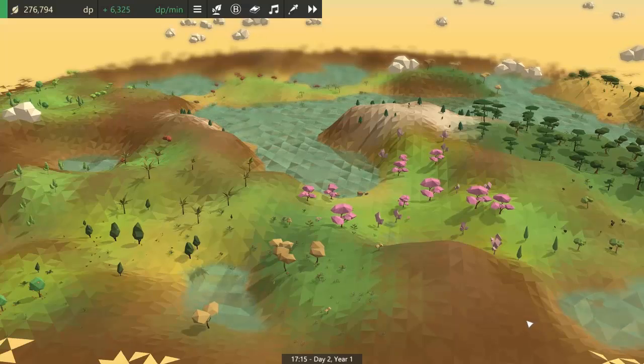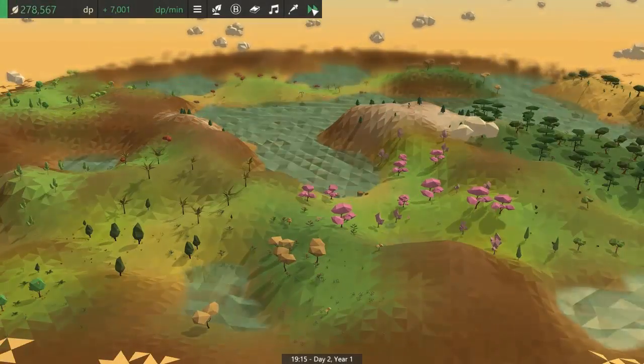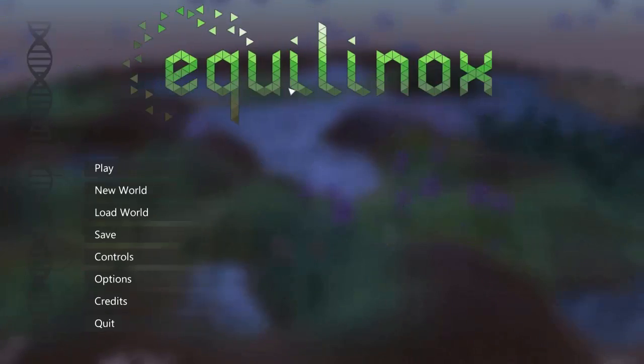Also this week there were quite a few other smaller little updates that I worked on. For example I made some changes to the UI for the main menu, because since I added the day-night cycle to Aquilinox it's made it a little bit tricky to see the UI when you open it up during the night because of all the dark colours.